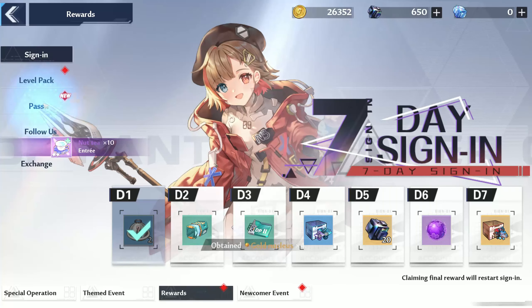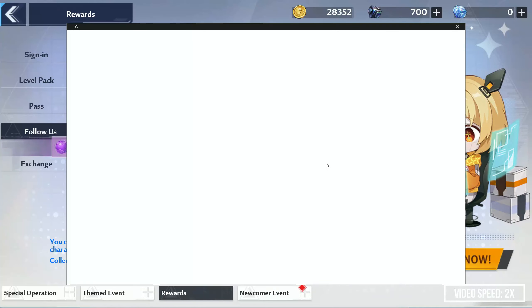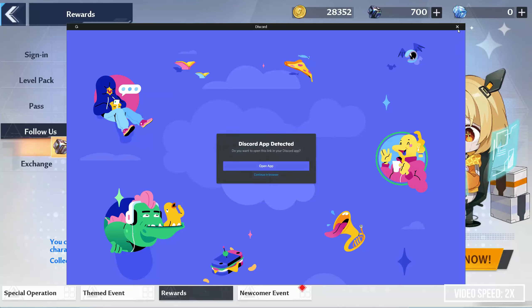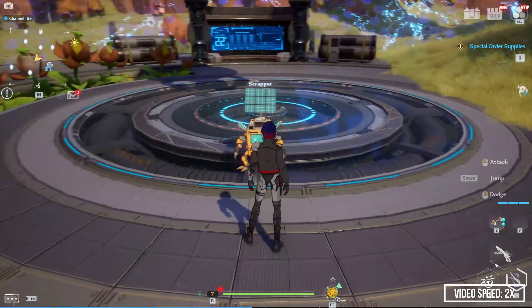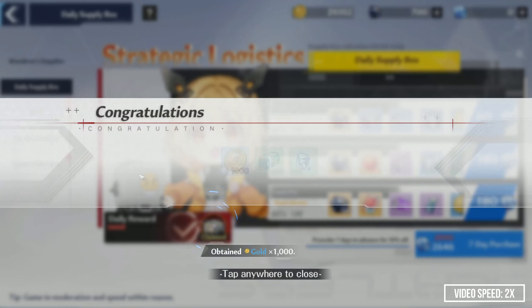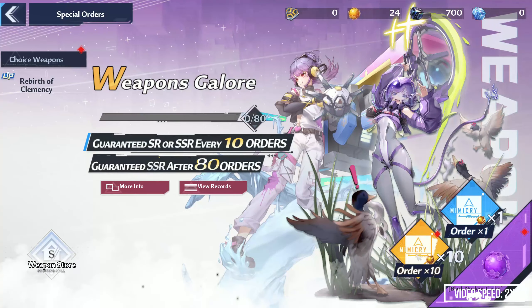Keep in mind that you are guaranteed to obtain at least one SSR unit from your first 30 summons on the account, so re-rolling a few times should guarantee that you obtain a specific non-limited weapon you desire. It is also possible to get two or even three weapons, but it is unreasonable to expect it to happen too often. So, if you didn't get what you want, you have to go back and create another account and continue the process of re-rolling until you are satisfied.